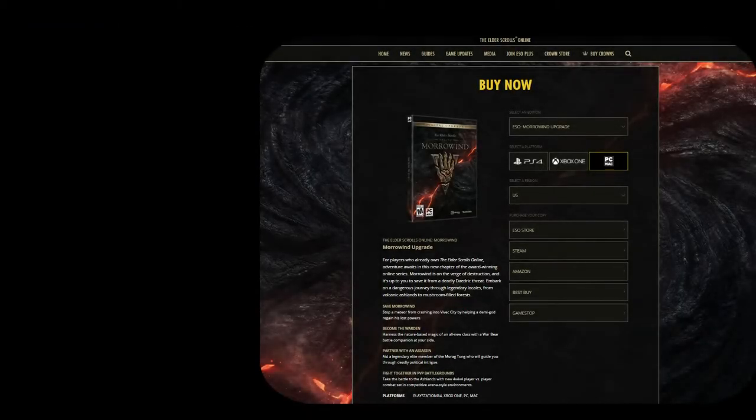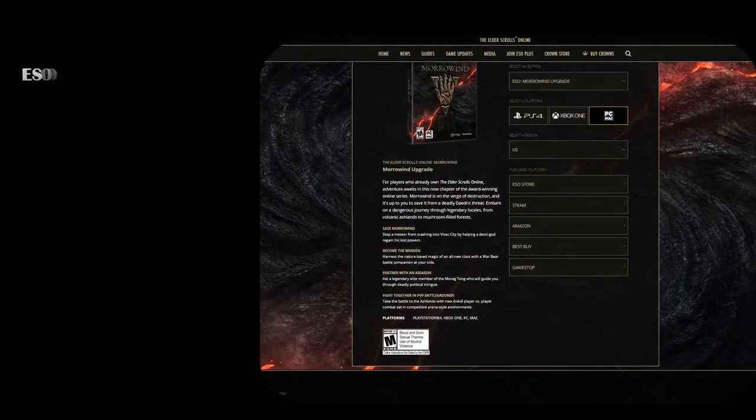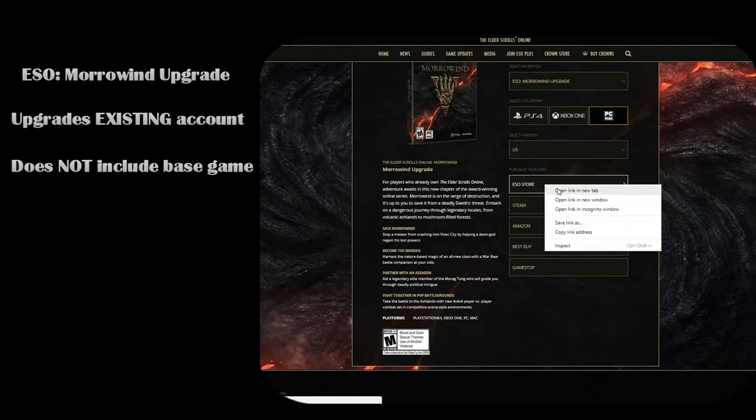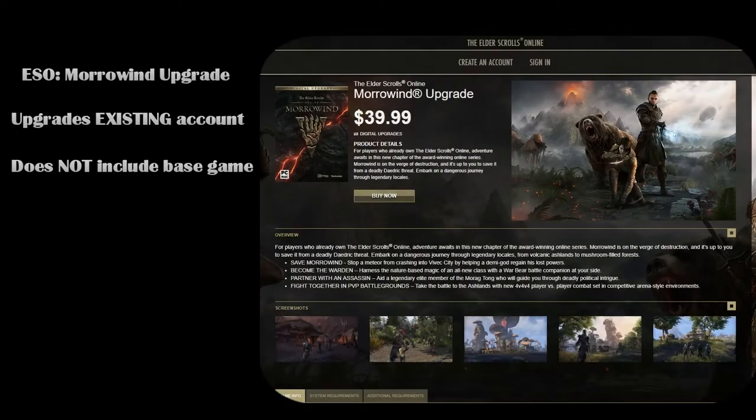Your first Morrowind option will be the ESO Morrowind Upgrade, and this is for people that already own the game and would like to upgrade their current Elder Scrolls account to include the Morrowind expansion. This does not include the base game — it's just the upgrade to your current Elder Scrolls account.